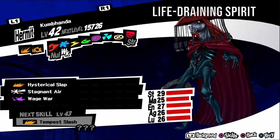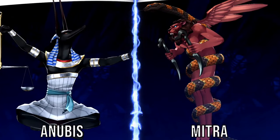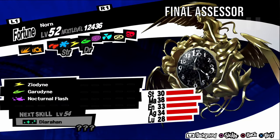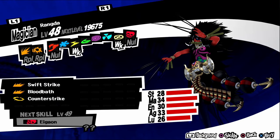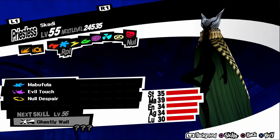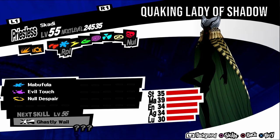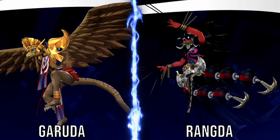Kumbhanda, aka Life Draining Spirit, is weak to ice. It has an irritable personality, so negotiate with serious answers. It can be found in Path of Sheriruth levels four and five. For a fusion, fuse an Anubis and a Mithras. Norn, aka Final Assessor, has no weaknesses. It has an upbeat personality, so negotiate with funny answers. It can be found in Path of Sheriruth level five. For a fusion, fuse a Sarasvati and a Kushinada. Rangda, aka Dancing Witch, is weak to electric and bless. It has a gloomy personality, so negotiate with vague answers. It can be found in Path of Sheriruth level five. For a fusion, fuse a Girimehkala and a Kushinada. Skadi, aka Quaking Lady of Shadow, has no weaknesses. It has a timid personality, so negotiate with kind answers. It can be found in Path of Sheriruth level five. For a fusion, fuse a Garuda and a Rangda.